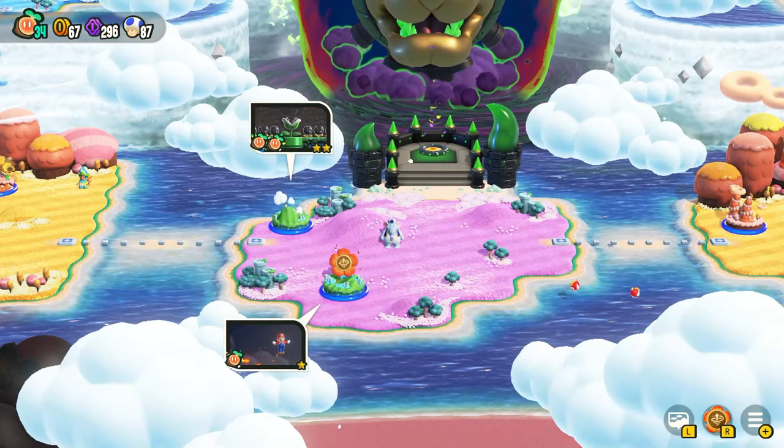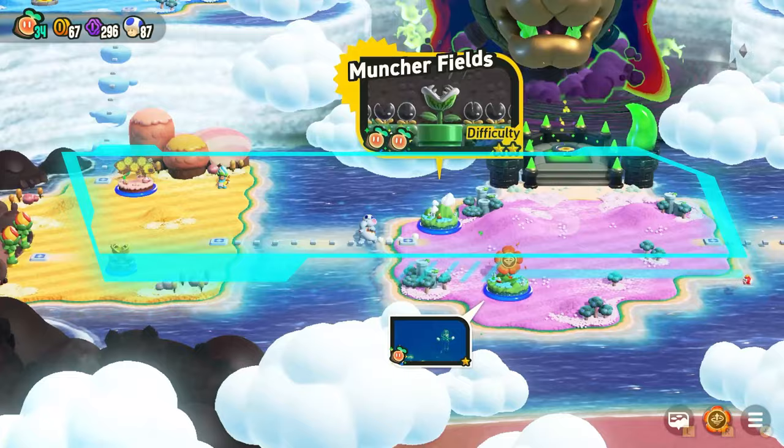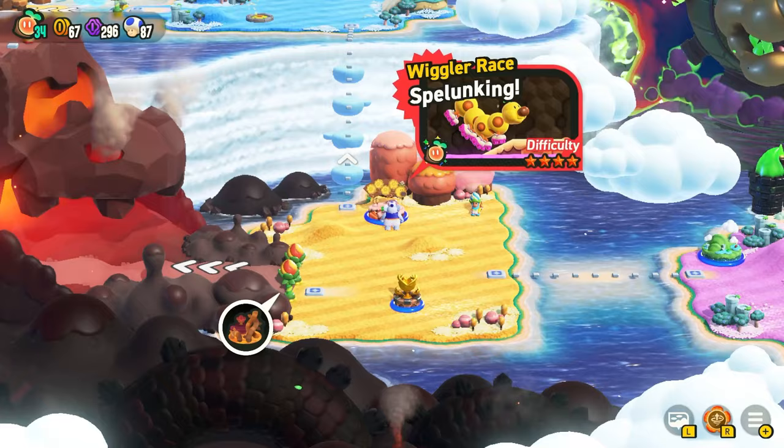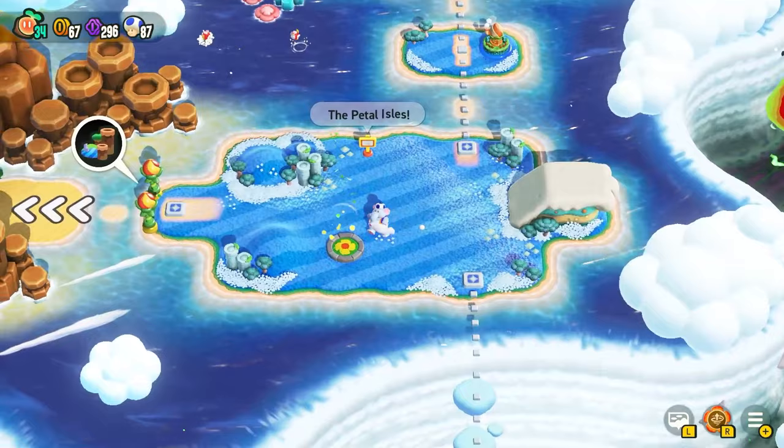To get the final entrance to the special world, all you have to do is link all the petal islands together. Go to the final world, Deep Magma Bog, and just outside of it there's a place called Wiggler Race Spelunking. Beat this one and it will get you the final link — you can go back to the first island and you'll have the last entrance to the special world.